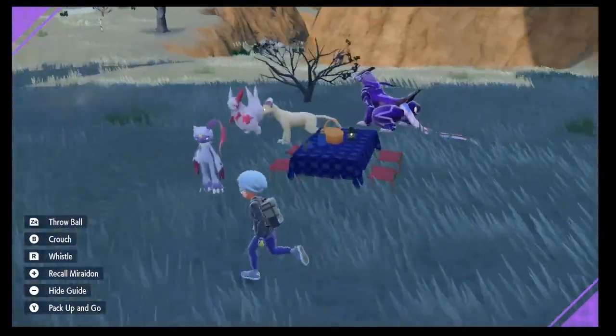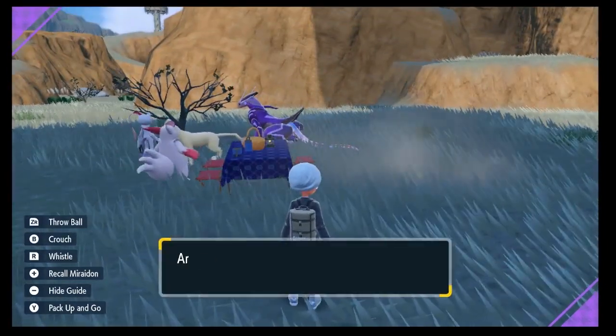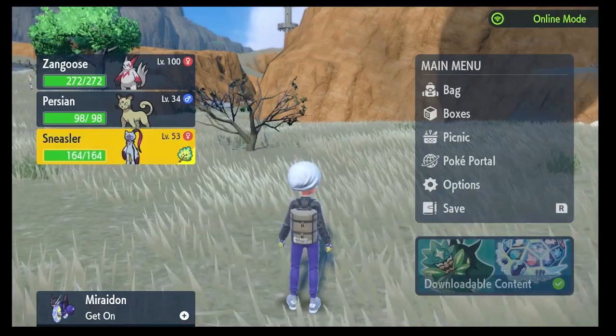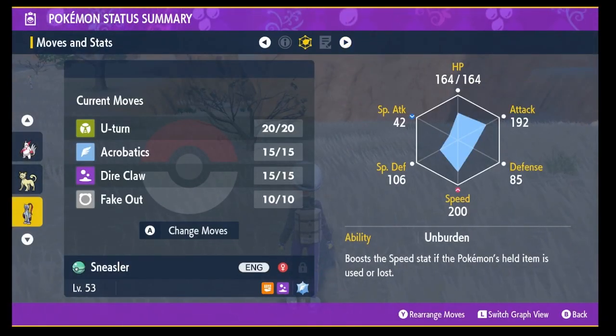I'd probably count to ten — ten, nine, eight... down to one. Alright, let's back it up some. Hit the right button. There we go. Okay, we're done with the Picnic. Now let's check Sneasler and see if we gave him enough time. We sure did — Fake Out is now on Sneasler.